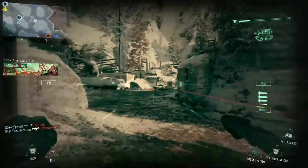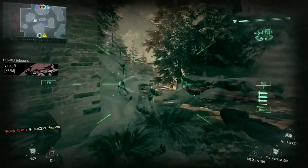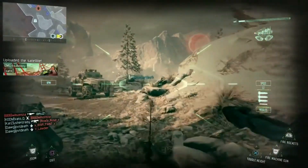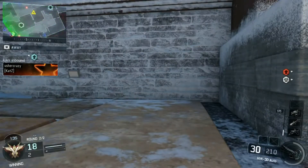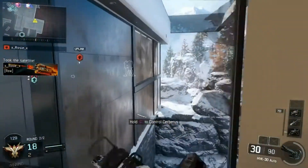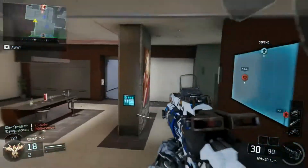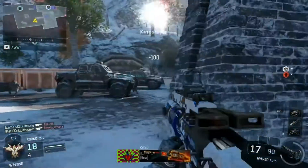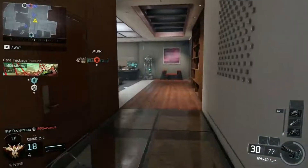The final map is of course the zombies map: Zetsubou no Shima, which means Island of Despair. We had a leaked concept art image of this island of zombies, and this is actually it. If you've already watched the intro cutscene, basically Takeo, Nikolai, Richtofen, and Dempsey were captured, they go off a ship and make their way toward this island. If you haven't caught on to the zombie storyline already, they're basically going around killing off all the past versions of Nikolai, Takeo, Dempsey, and Richtofen. We already killed Richtofen in The Giant, and already killed Dempsey in Der Eisendrache.